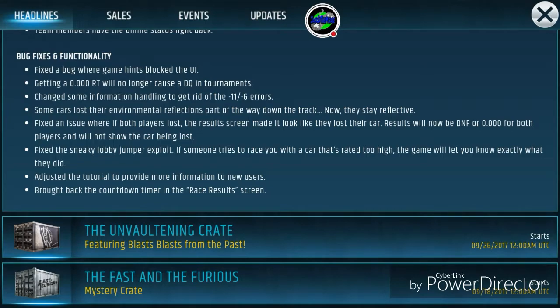The sneaky room jumper exploit is fixed. If someone tries to race you with a car that's rated too high, the game will let you know exactly what they did. They also adjusted the tutorial to provide more information for new users, and brought back the countdown timer in the race results menu.